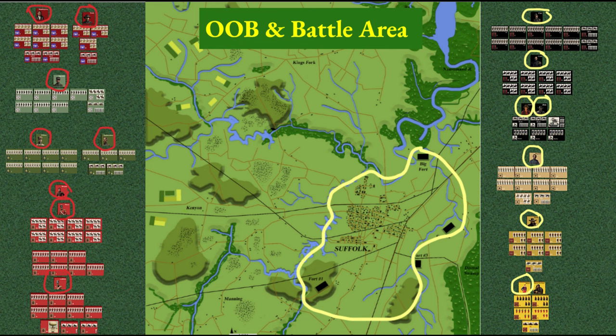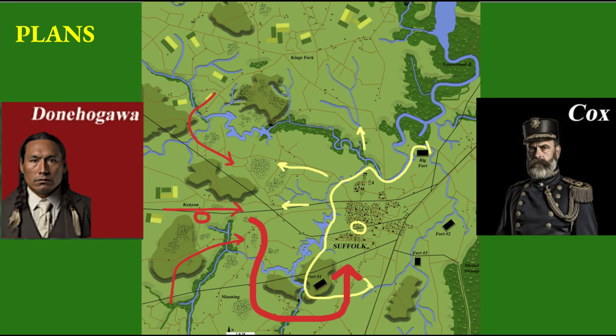The Native and British alliance, shown in red lines, consisted of eight players who commanded 32 infantry regiments, 18 cavalry squadrons, and 8 artillery batteries. The Nordheim forces defending Suffolk, shown in yellow, were made up of seven players commanding 31 infantry regiments, 8 cavalry squadrons, and 9 artillery batteries. The alliance had a much larger force, but Nordheim had the positional advantage of the rivers and forts.